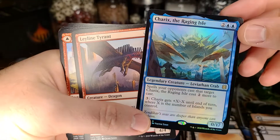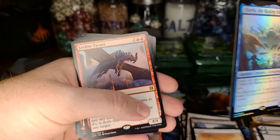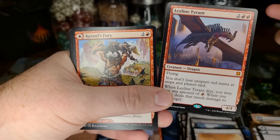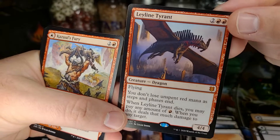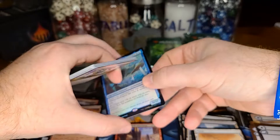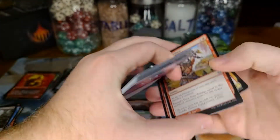My foil rare is the Charix the Raging Isle — terrible foil rare. But then Ley Line Tyrant, which I really wanted to get my hands on because I want one for my mono-red Commander deck. I really like this card a lot, pretty excited about that mythic. An all-red mythic box so far and a really crappy foil rare — kind of cool but...